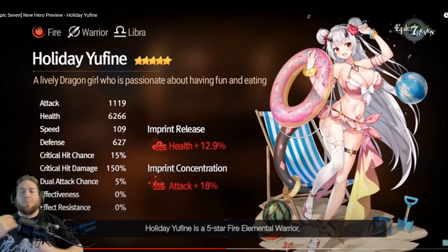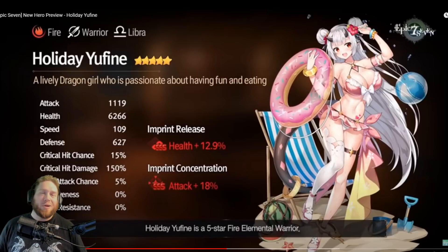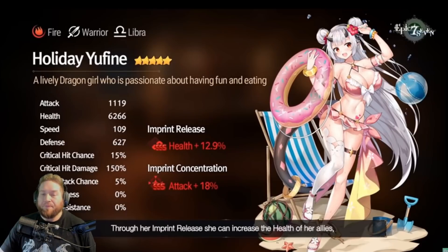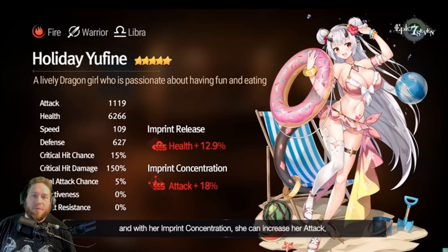Good defense, critical hit chance base — all the rest is base. Personally I'm probably going to run with the imprint concentration just because I'm going to want to build her with more damage. But a lot of times for RTA I like self imprint because I don't ever know 100% what my team comp is going to be. So if the self imprint on like a tanky bruiser or a DPS is attack or crit, chances are I'm going to go with that. Either way it's going to help you out.